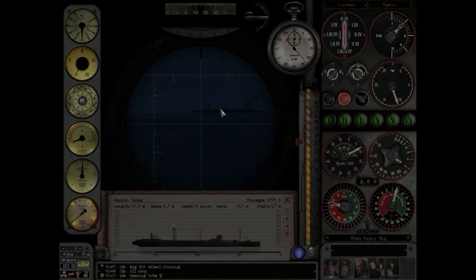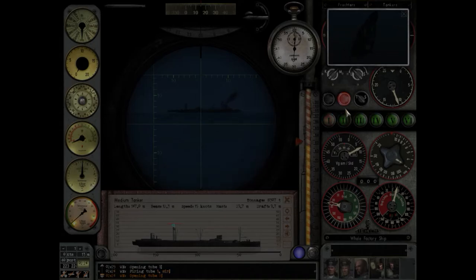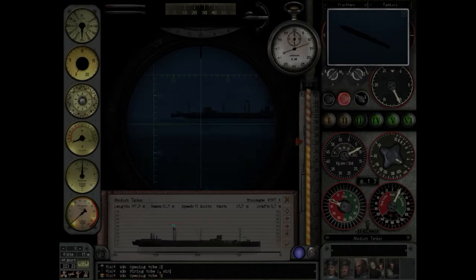First torpedo near the bow area, then the second one near the smokestack. Ready — everything looks correct. Fire one. Fire two. Ideally I want to wait a little while for this one to pass in front of me so that two sets of torpedoes impact more or less at the same time.